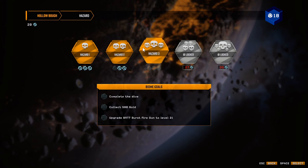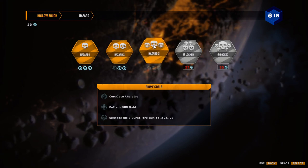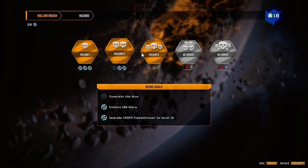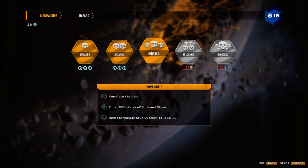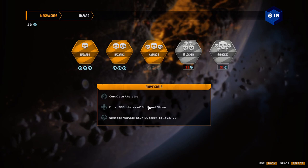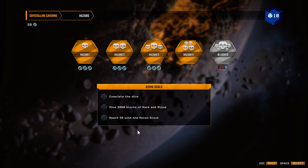Yo everybody, what's going on, it's Lodis here back with another Deep Rock Galactic Survivor episode. Been looking at a couple of these - this one we need the BRT, hazard three on Palabo. We need BRT, magma core. We need the voltaic stun sweeper and we need to overclock both of them. Then we come over here - this one doesn't need anything, but we need to run recon scout level 55.